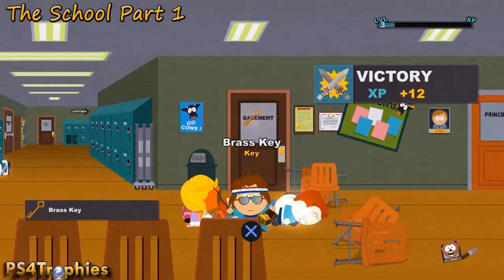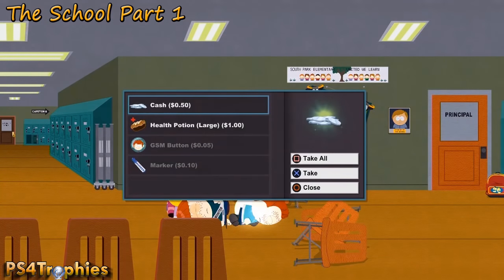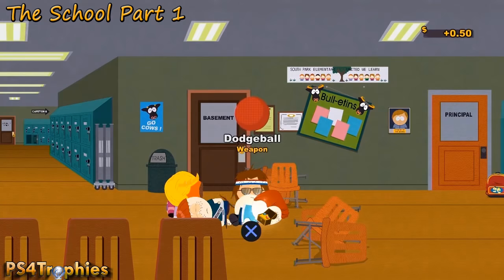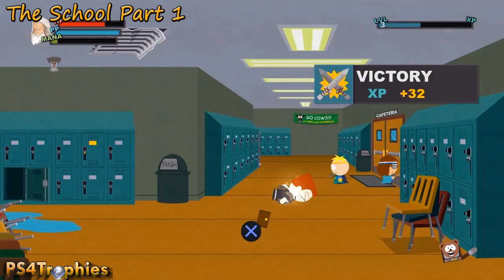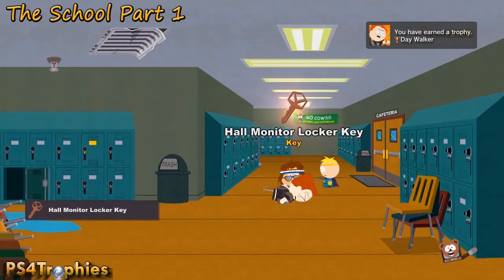The first one is where you get the brass key. This is in the school — loot it right off the dodgeball from those gingers. The second one is in the school after you beat the hallway monitor boss. Get the locker key from him and then the locker is just to the left.